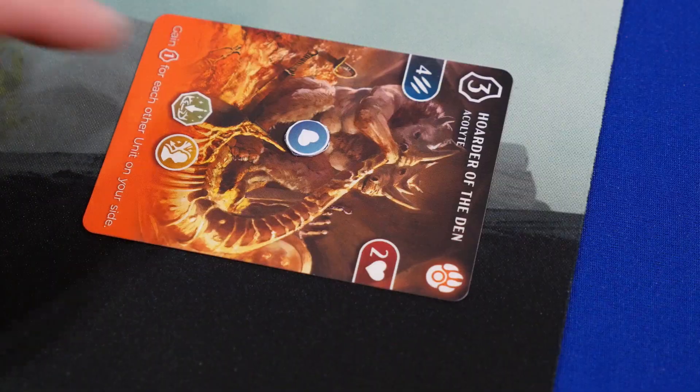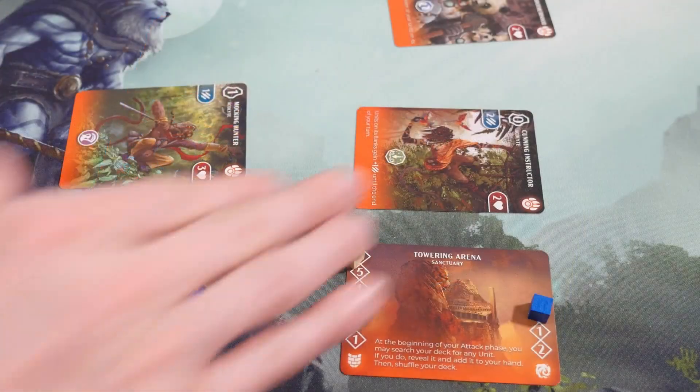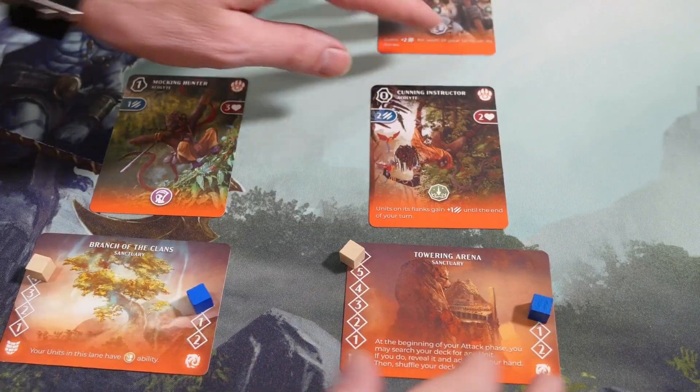Then you move to the end of turn phase after all attacks have been made. You'll clear any partial damage, all units become active, and all Sanctuaries advance their Splendor. Then you'll resolve any end of turn abilities, and you can discard any cards from your hand that you want and draw back up to your hand size, which is usually four cards. Play continues until someone has destroyed all four of their opponent's Sanctuaries.